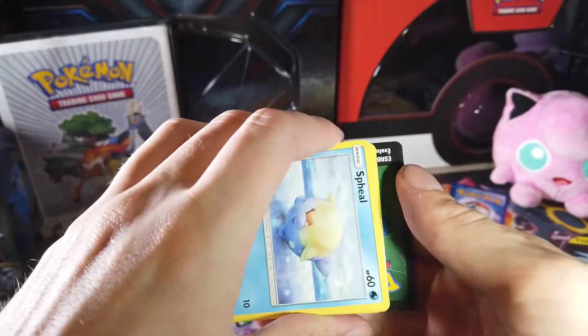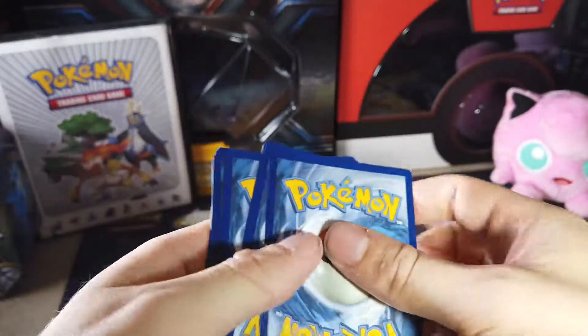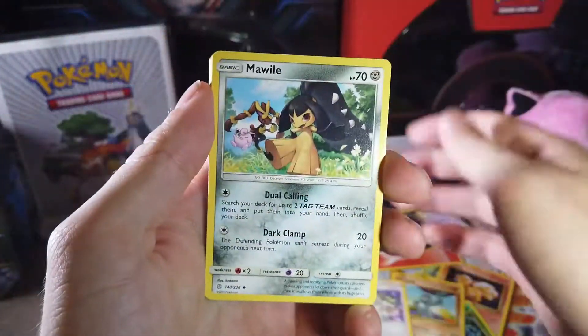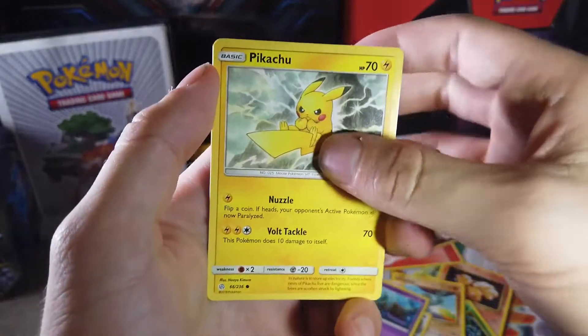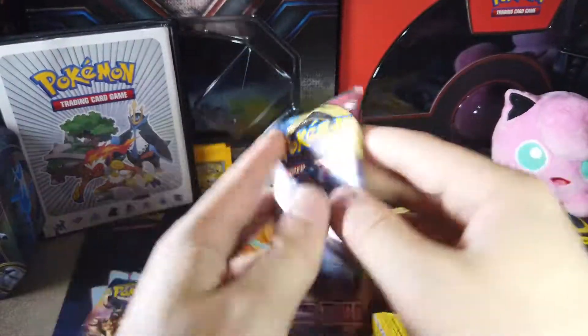They put them in everything. This is also a flip — three to the front, getting rid of a Fire Energy. We got Emolga, Resolve, Mawile, Flareon, Spheal, Ralts, Lilipup, Skrelp, Pikachu, Clefairy, reverse holo, and a Raichu. Maybe we'll have better luck in our two Sword and Shield packs.